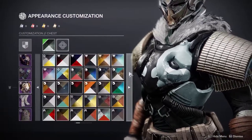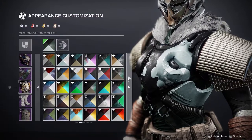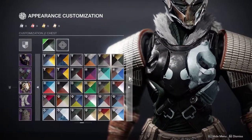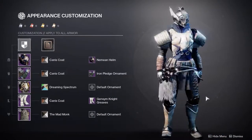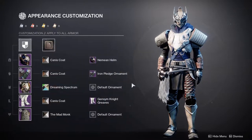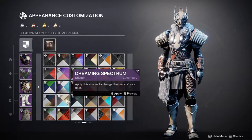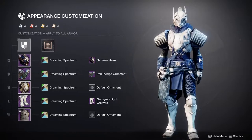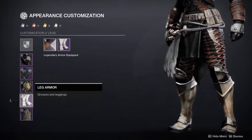For those who want to use this chest piece without having two different colors — there are a lot of shaders that do a good job of making them seem like the same color. There's one that combines all of it, which is the Dreaming Spectrum shader. I really thought about using it, but I really wanted to use an Iron Banner shader. Here's what I came up with, and it looks super cool.